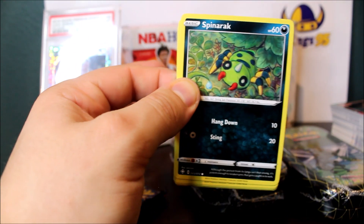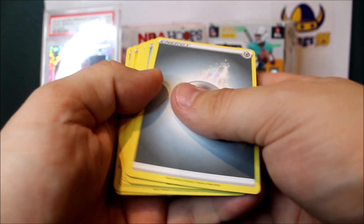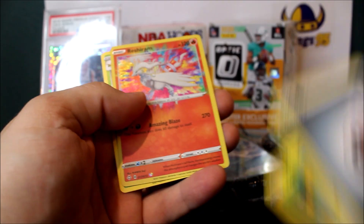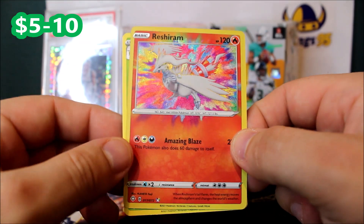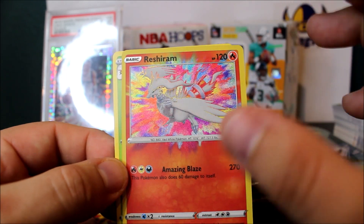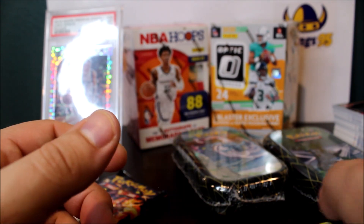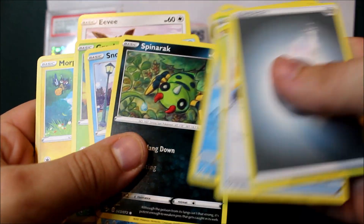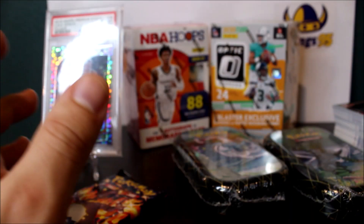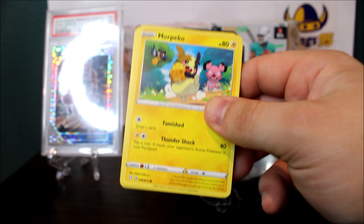Right now I'm chasing the Ball Guy full art — I really want that card. Four-card trick, straight into the action. Looks like we got a nice rare — wow, look at the coloring on that one. We got a Yanmega rare, similar coloring to that Kyogre card. Not a bad card to have. I'll get this one sleeved up and skip through the commons since you've probably already seen them plenty of times.